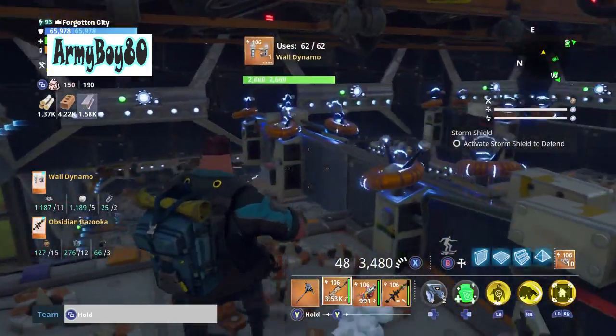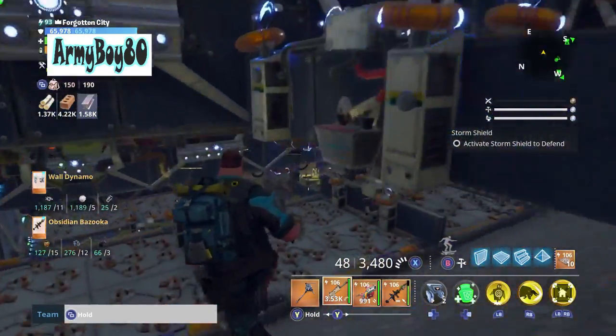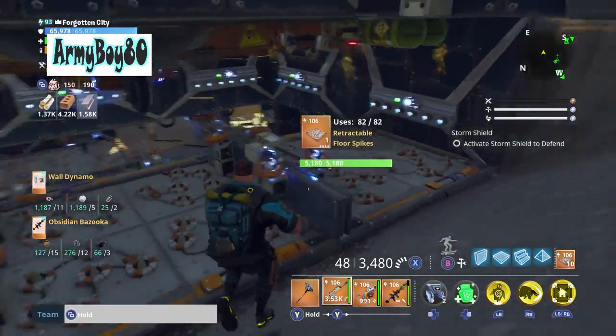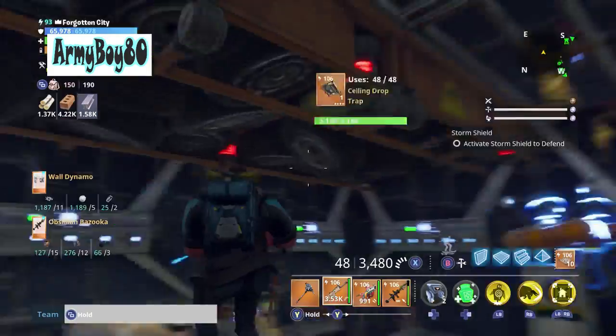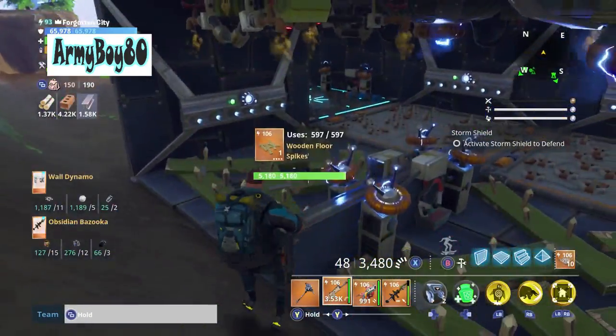If they attack from the east, you'll see this. This is different than most people's — they do like launchers and all kinds of different stuff. But I just put dinos in the middle, darts everywhere, tires, ceiling traps. I kind of mixed it up.